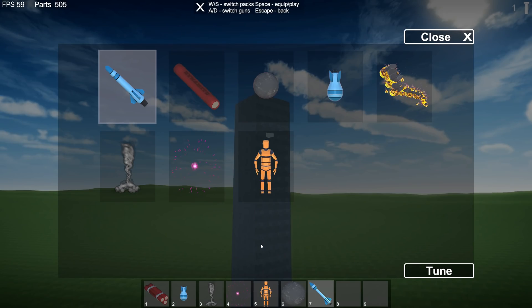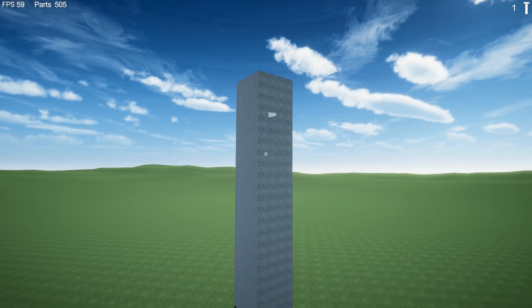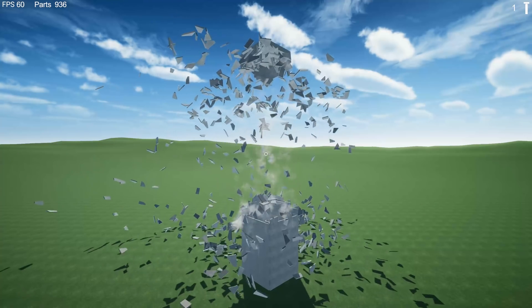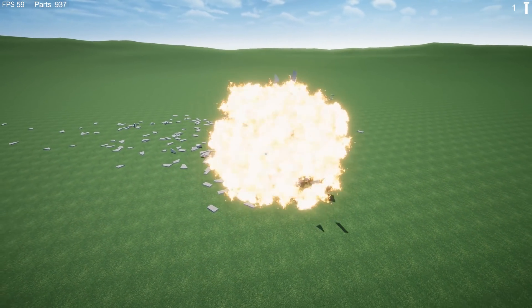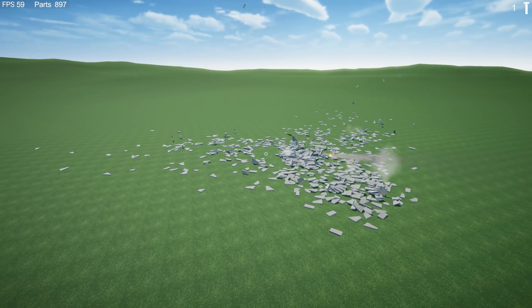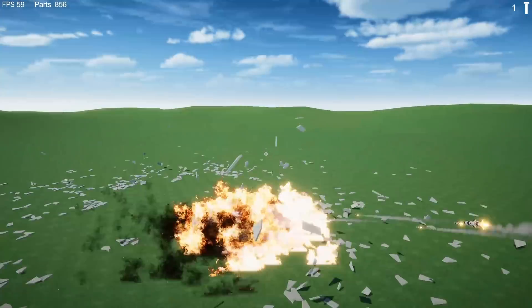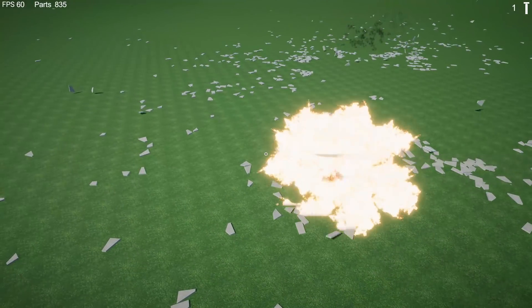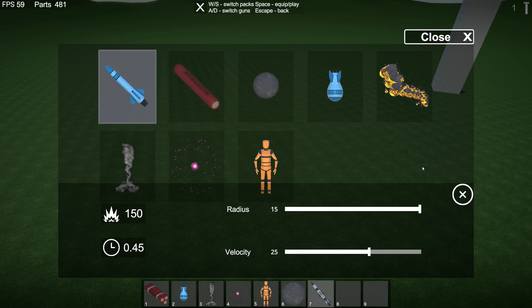You can actually tune every single destructive element. So if we want to make the missile even more destructive, we can put it all the way to 150 — which is a bad idea. Let's see what happens. Oh my god, we just absolutely freaking wrecked this thing. We should probably turn that down at least a little bit.